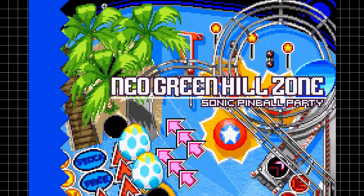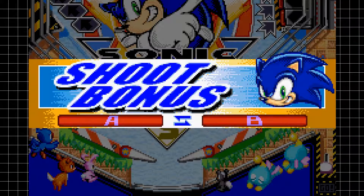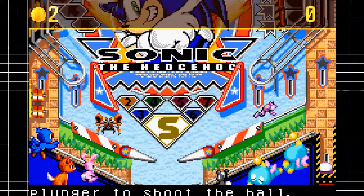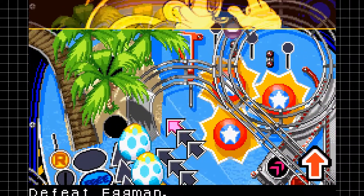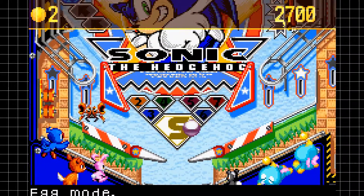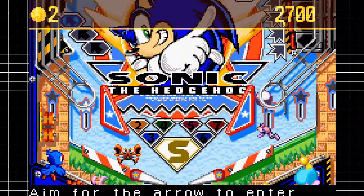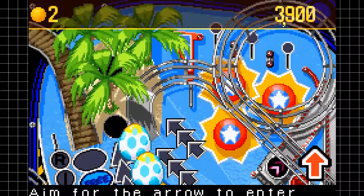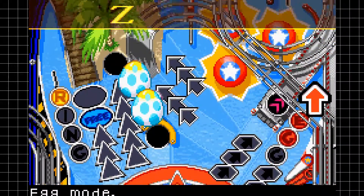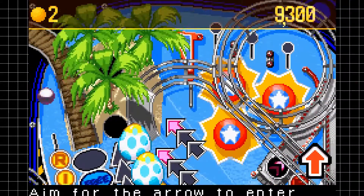The game itself does feature up to three pinball tables to play on — one Sonic table and two cameo pinball tables. Each of these pinball tables is slightly different in design. The simplest one being the Samba de Amigo table. The NiGHTS into Dreams table is pretty damn neat, and you also have the Sonic the Hedgehog table which goes through each of the zones of Sonic Advance 1 as you gain more points, and plays music from Sonic Advance 1, which I think is pretty damn dope.